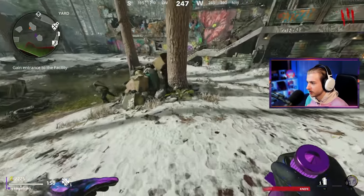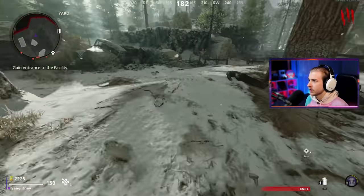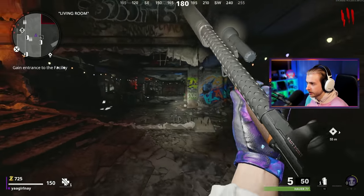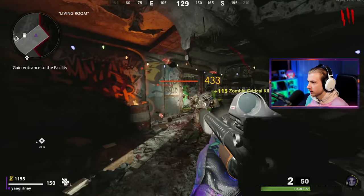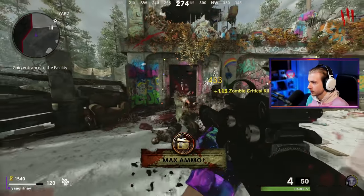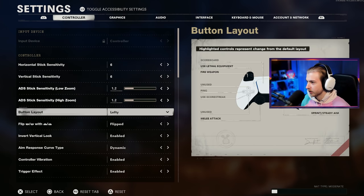I do want to try to grab a gun and see how we can do with that. There's not any weapon spawns here — we have to go inside. Let's open this up and try grabbing the Hauer. The Hauer is nuts. Okay, that's not my shooting button — which one is it? This is not that bad actually. This is just like a normal game of zombies. Maybe we need to spice it up a little bit more because I feel like I can get used to this pretty quick.